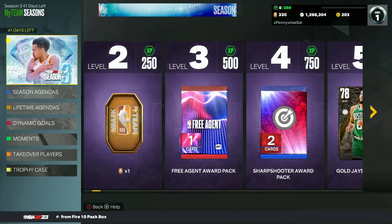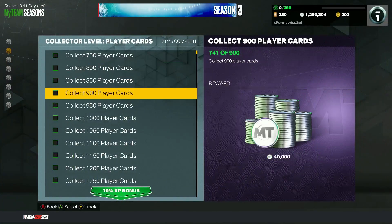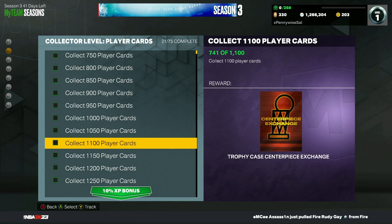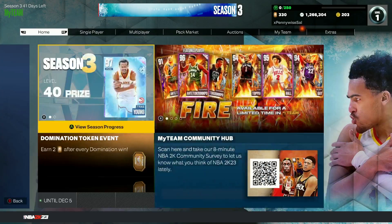And then there are some bonus ones — numbers 16 and 17 — if we go to the Lifetime Agendas and look at the Player Cards section. If you scroll down to 950 Player Cards, that's centerpiece number 16, which is available right now. I think TK and Splash have already gotten these, so some people already have enough player cards to get it. And once you get to 1,100 player cards, that's centerpiece exchange number 17. So for people who have been grinding collector level, they can get 16 right now, and 17 will be available later in the season.